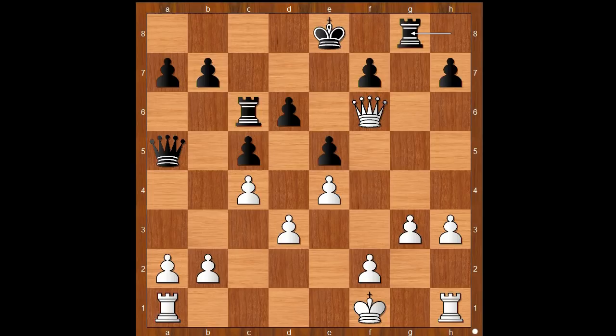Queen to f3. If king to g2, rook to g6, queen to f3. So queen to f3 — the queen must come back to help defending.